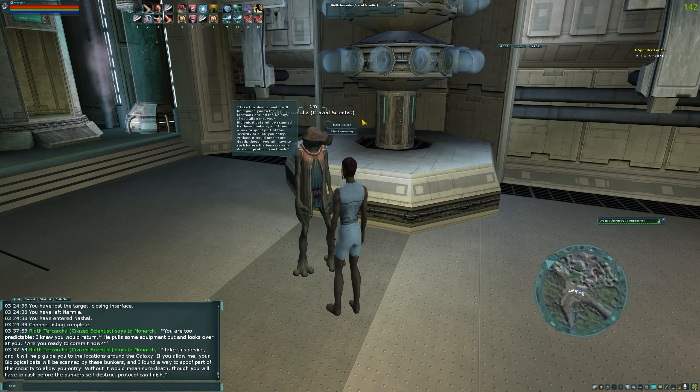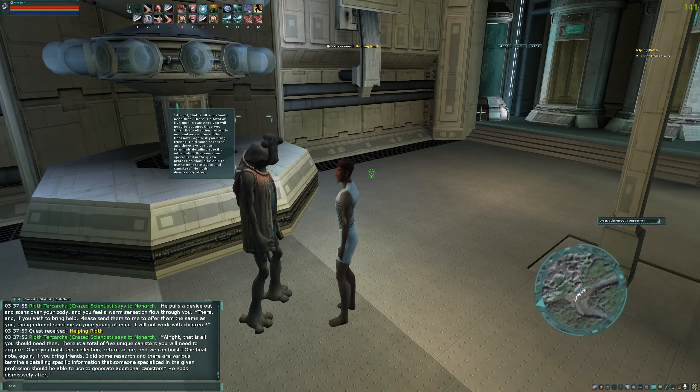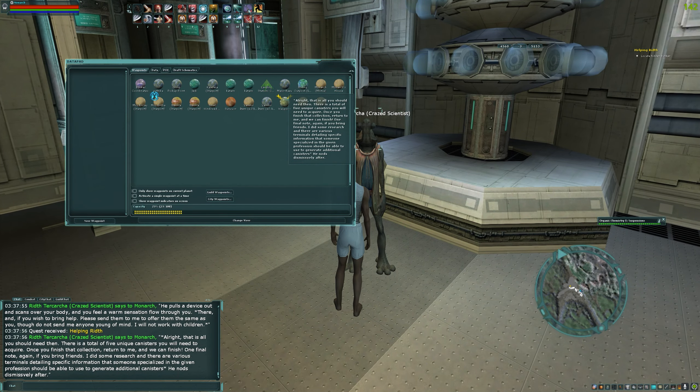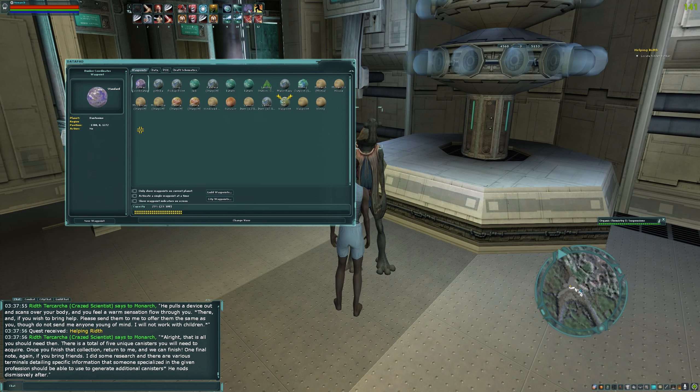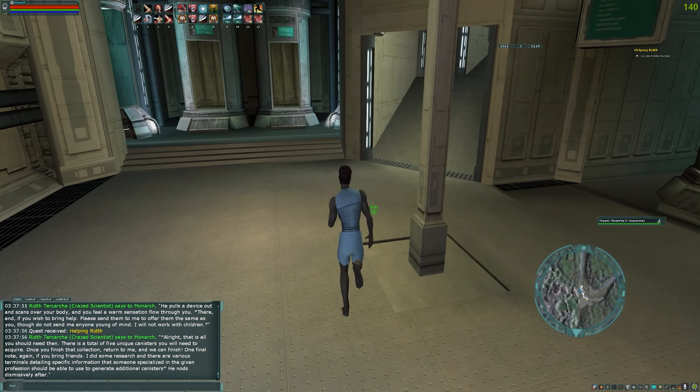You talk to him — he's got some quest dialogue, you guys can pause and read it. Then he gives you a quest. I've gotten quests on Talos, Rory, Dantooine, and Lok. This one is a Dantooine waypoint — the bunker coordinate — and the extra character slot quest will be in your datapad. So we're gonna go ahead and skip to the bunker.